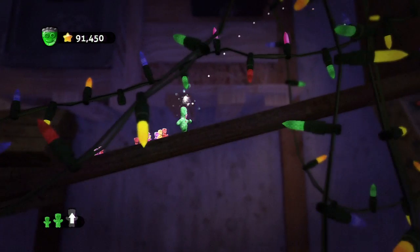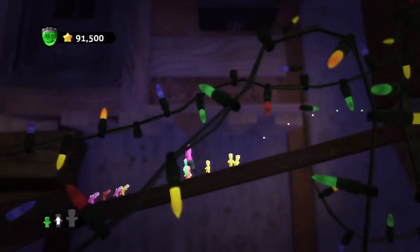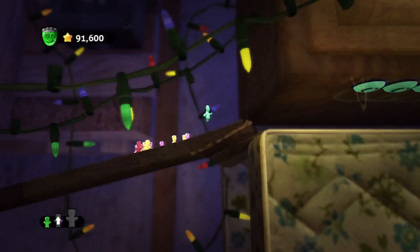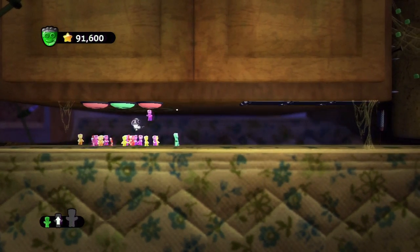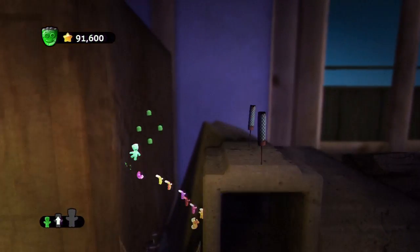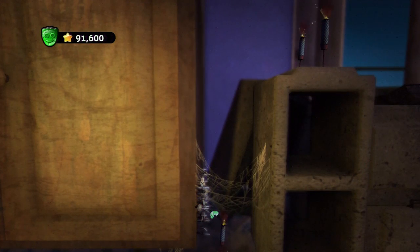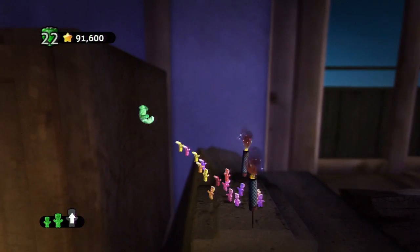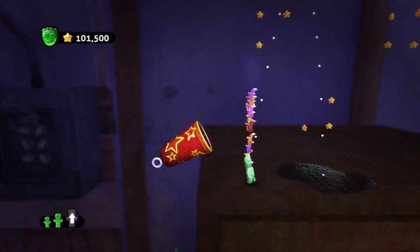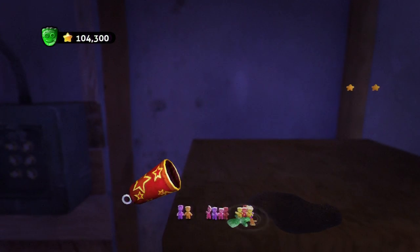There's two more up ahead. Die! One more. I don't know why the one I threw at him — nothing happened to him. There we go. Why are there two checkpoints right next to each other? Okay, I was wondering what was down there — I was like, what killed me? Whoa, that's like water or soda or something. Look, he drowned on the floor. This is great.